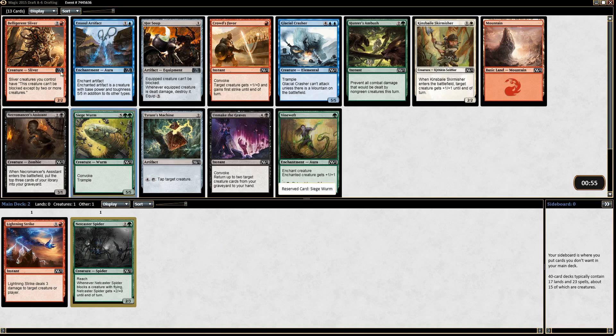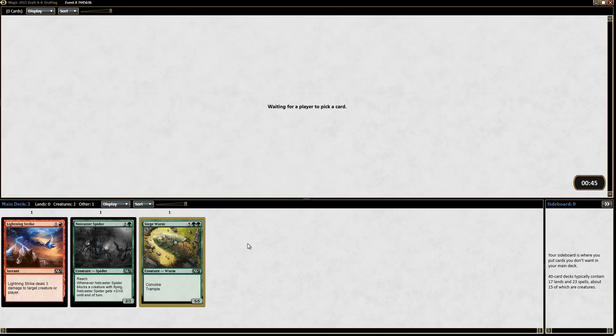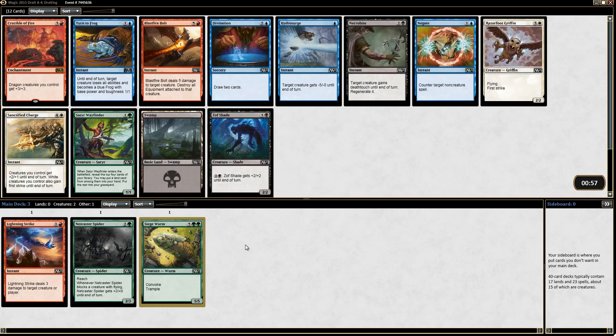I think I like just picking up a Siege Worm here. There's some decent cards in this pack like Kinsbaile Skirmisher and Belligerent Sliver again — it's okay — but Siege Worm is pretty good and I'll take that here.